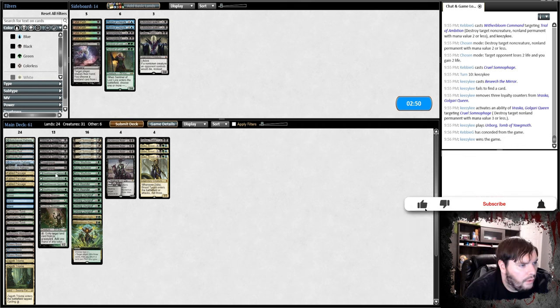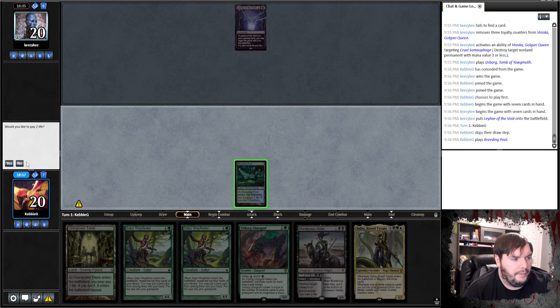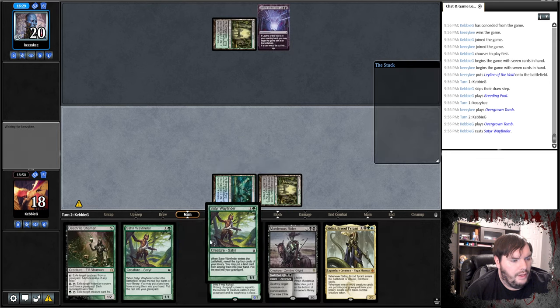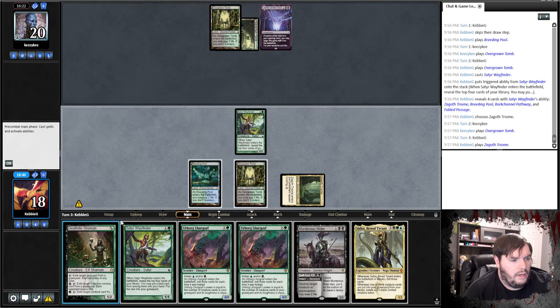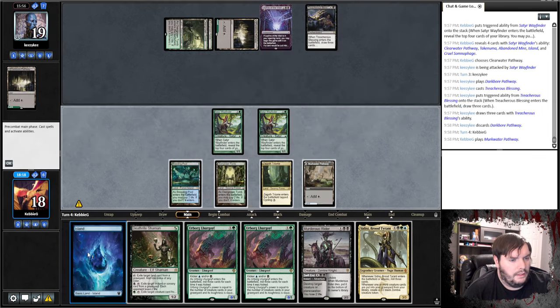So we bring in Terra Sunder over Thoughtseize, and Kalitas. Starts off with a Leyline. We play Breeding Pool tapped. Overgrown Tomb tapped, passes. Overgrown Tomb untapped — Wayfinder, I guess get Triome. Tomb tapped, passes. Triome, Satyr — take Pathway, attack. Pathway on black. Blessings. Passes. Then I'm on black, Sidisi, Hedja, Glade — Beseech.